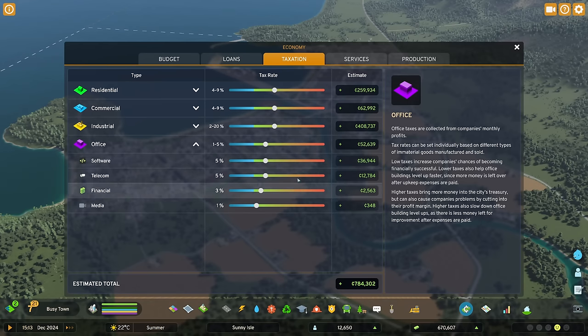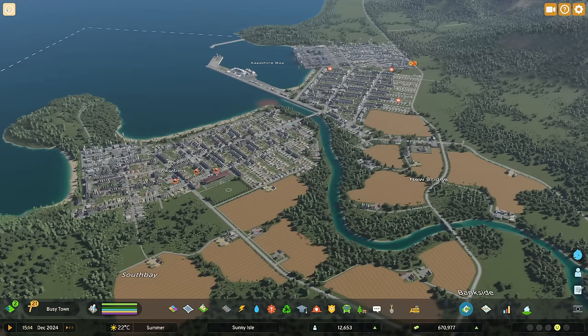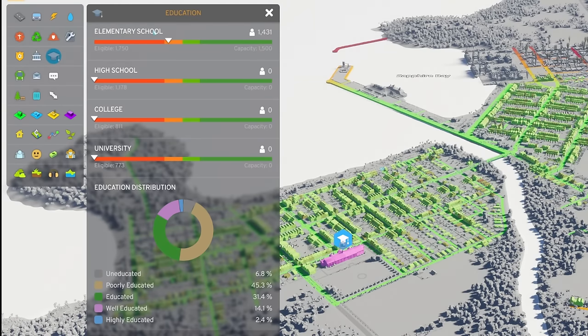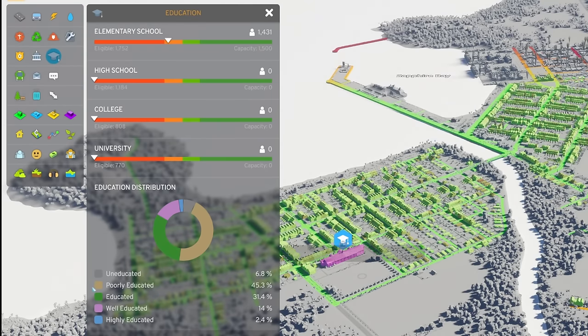The main reason we're not seeing offices being profitable right now is our education system — all we've got is an elementary school. We don't have a high school or college, so at most we're only producing poorly educated citizens, and offices generally need educated and highly educated workers.